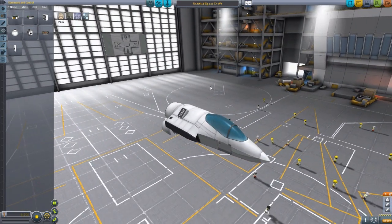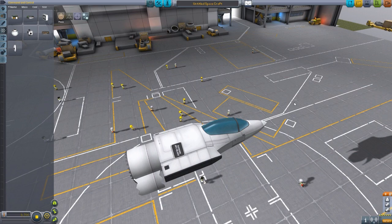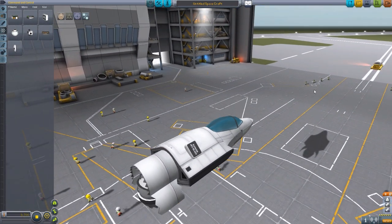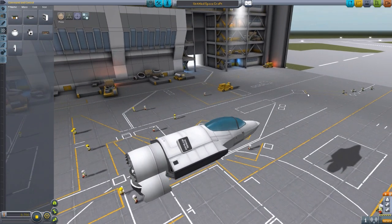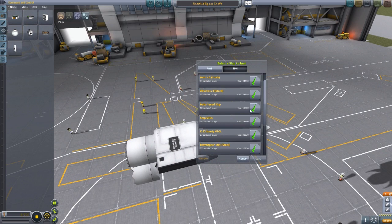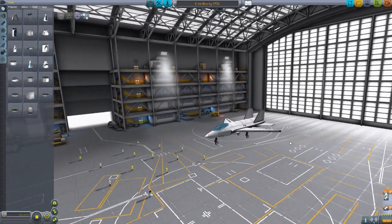Those are the five parts currently in this mod pack. They are hoping to add additional ones in the future, such as a Mark 1 forward fan section, some shorter adapters with built-in air intakes, and other various parts I'm really looking forward to. But let's actually take a look at a plane that this mod also comes with to show off what sort of design you can make.